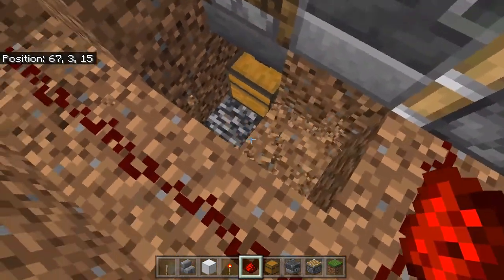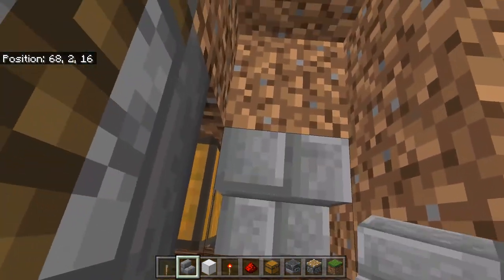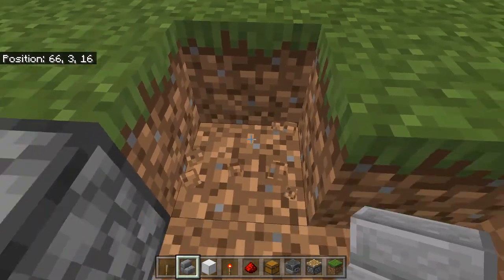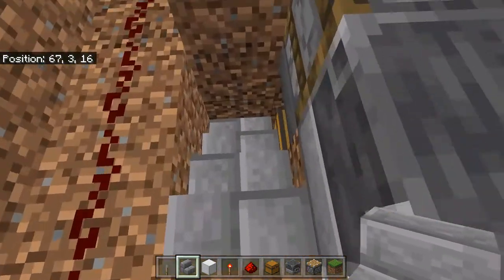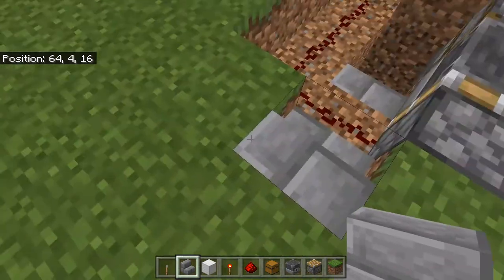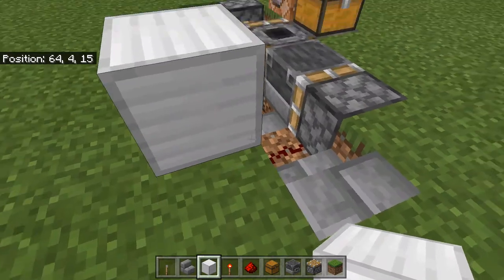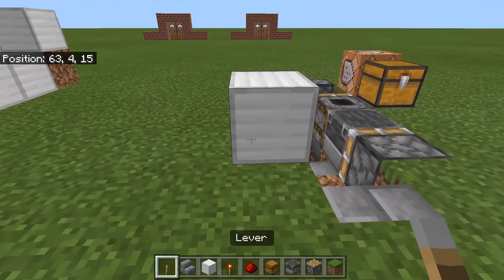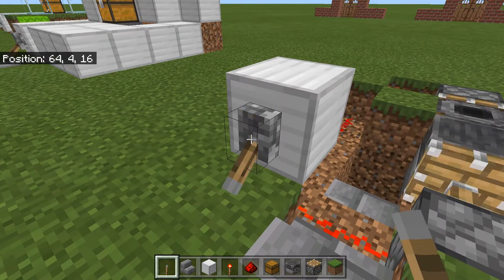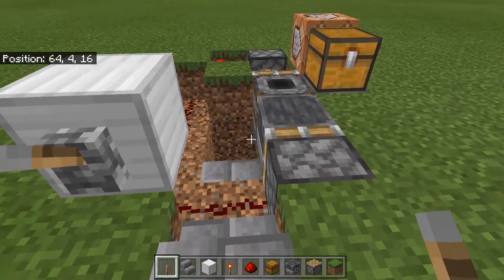Now I'm going to knock out this block because I'm going to throw down some stairs to make easy access down to this chest down here. Then I'm going to get my first block of iron, put it on top of there with a lever, and dust that out. We've got the pistons moving back and forth — so that's good.